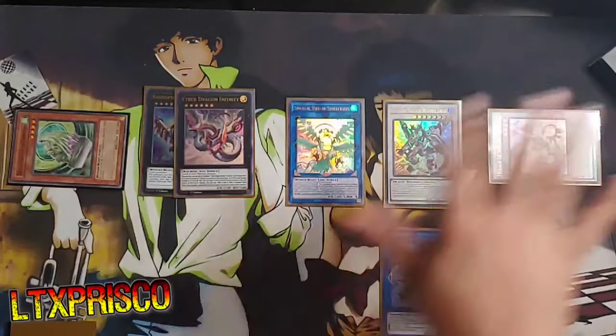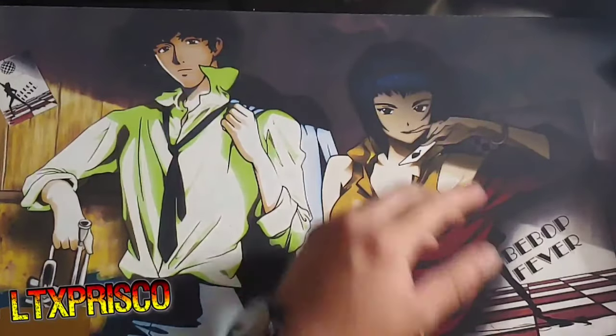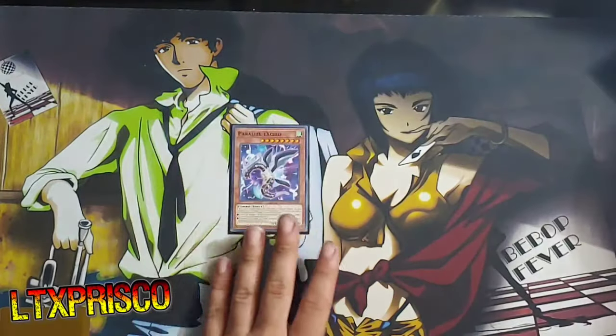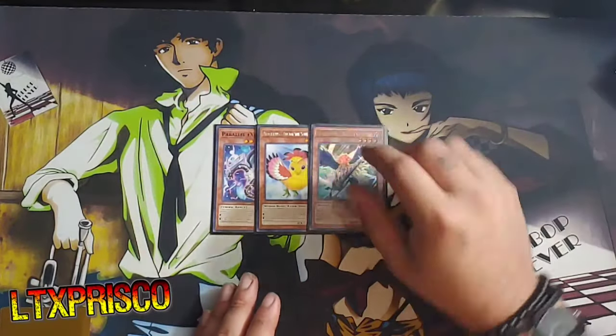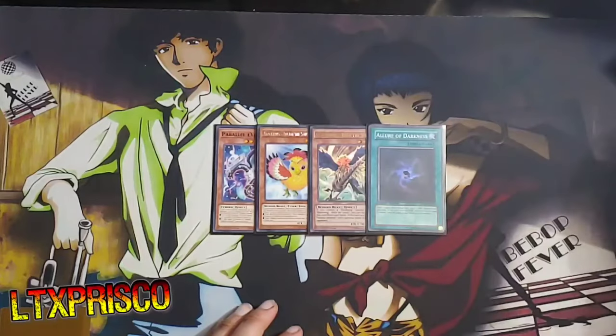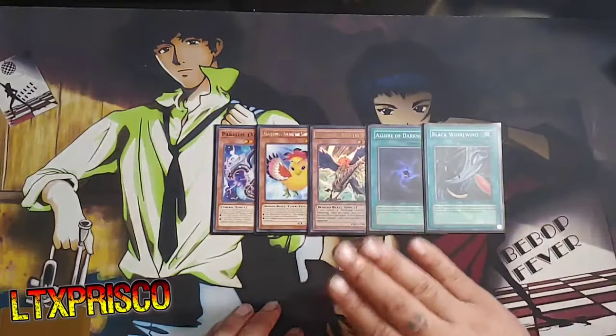I'm going to do one test hand — completely random — so you guys can see how that works as well. I've got the deck all shuffled up. Let's go ahead and draw five: Parallel Exceed, Auster the Southwind, Bora the Spear — pretty good — Allure of Darkness — that's pretty good — and Black Whirlwind.